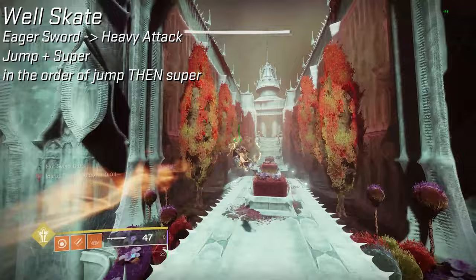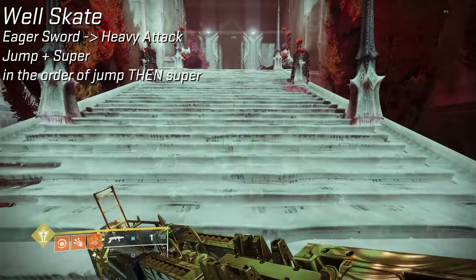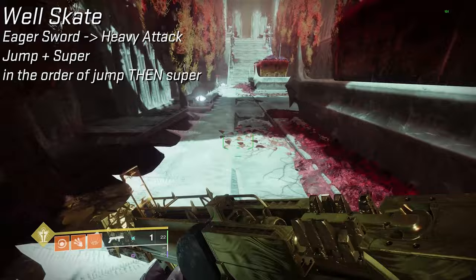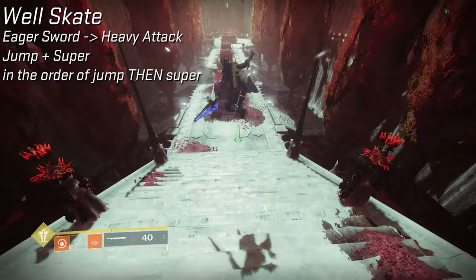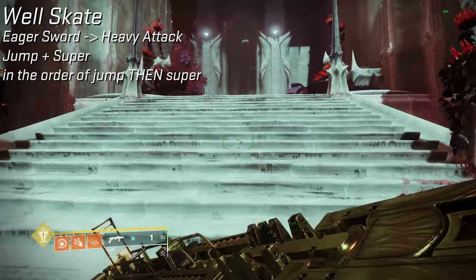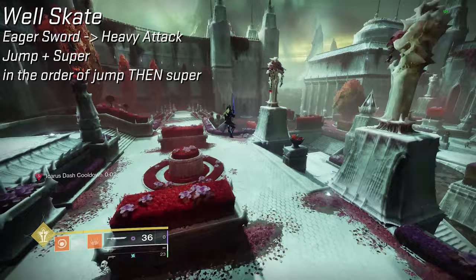If you're on a staircase, timing is a little tighter — it needs to be done sooner because staircases can also act as a slope, and your character could lunge down the slope instead of over it. For example, if I do it at the right spot, I lunged over the slope — but if I do it further back, it might lunge me downward and treat it as a straight line instead of going off a cliff. With all that technical explanation out of the way, I'm done explaining how well skate works. I'll go into Hunter and shatter skate.